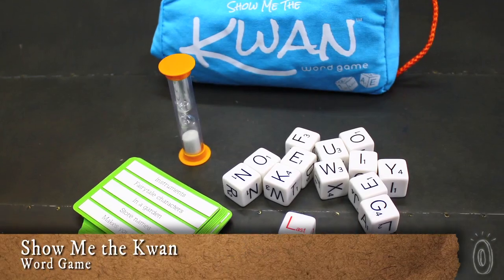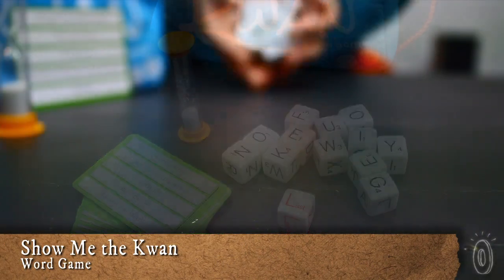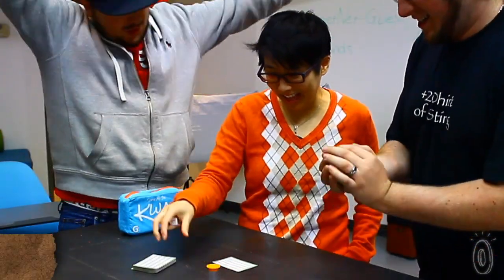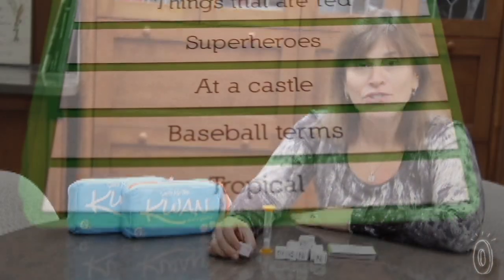Show Me the Kwan is a new game that's easy to master and will force you to think quickly. It's great for families with tweens or perfect to spice up your next gathering. This is a word game that starts with 13 dice: 12 letter dice and one special die.